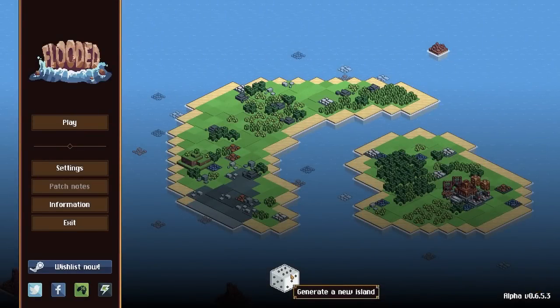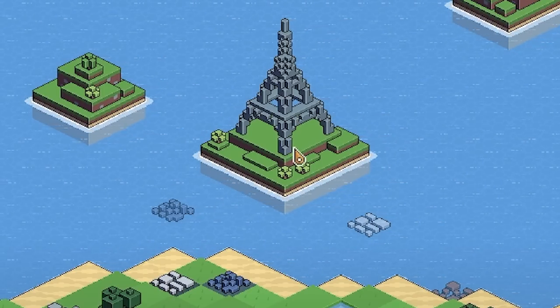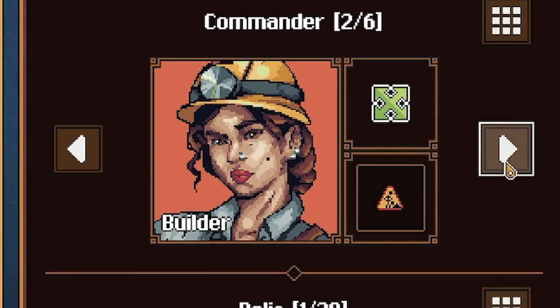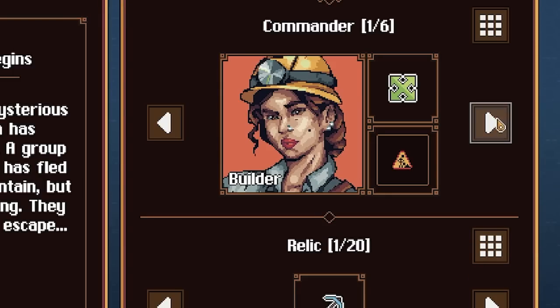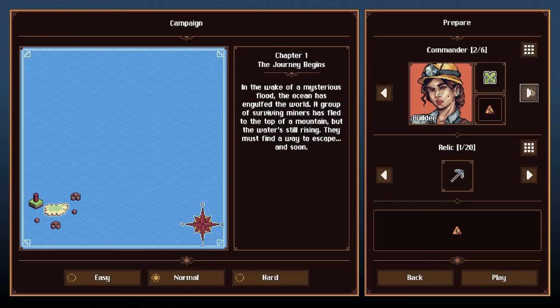We can generate new islands - double island, what the hell! We're in Flooded Paris. First off we get to pick a commander: there's the Strategist or the Builder with a hard hat. I think that's who we're going for. She has a passive ability called Relocation which allows you to move buildings.